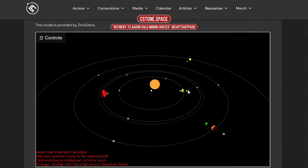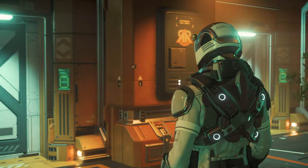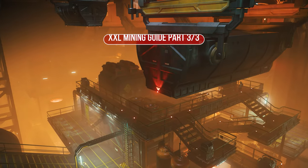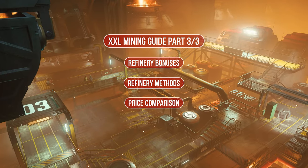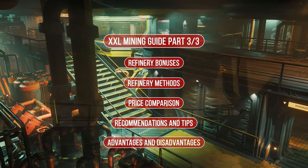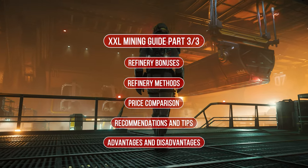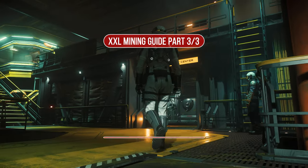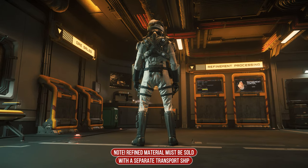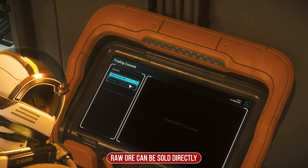The locations of all refinery stations, which can be found all over the Stanton system, can be found for example on SCTradeTools. Alternatively, we can use the interactive map on seastone.space. You can find both links in our Discord or in the video description. Advanced miners will of course learn everything about the various bonuses of the individual stations, all the differences between the refinery methods, the advantages and disadvantages, a price overview, as well as our recommendations and tips and tricks for the refinery process in the third part of the guide. However, we recommend that beginners first sell the collected raw materials directly and risk-free in order to build up an initial capital stock.